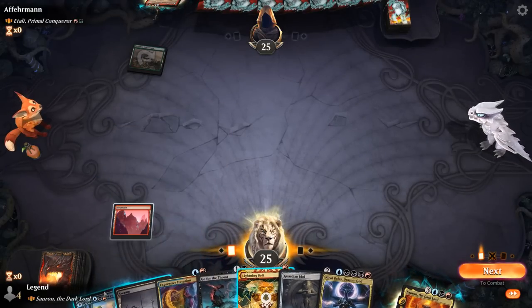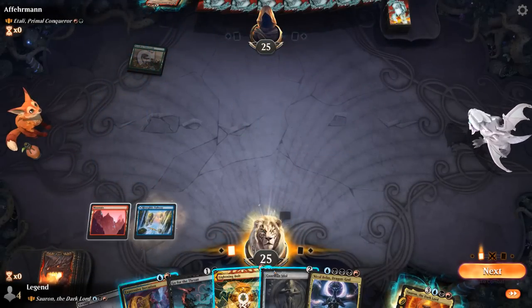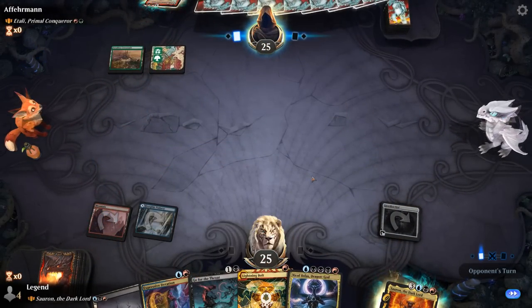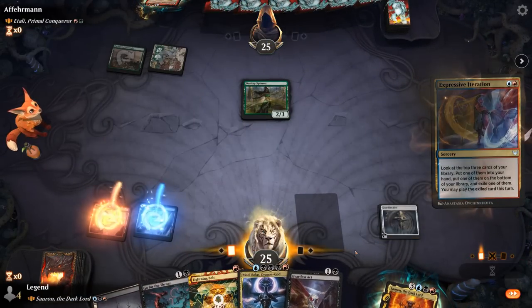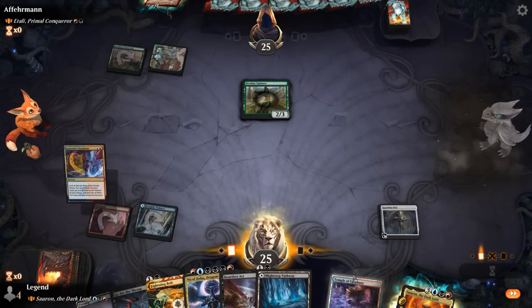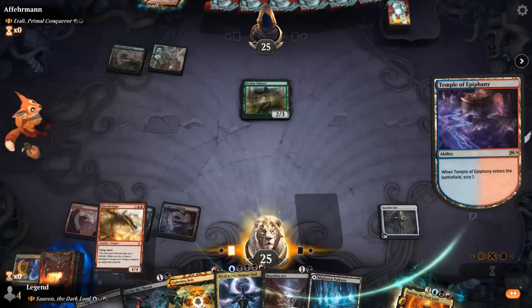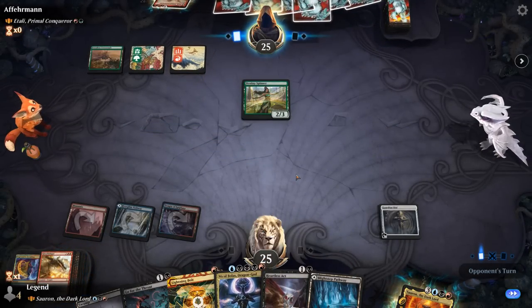Play this on blue — gonna need a lot of black mana eventually for Nicol Bolas, pretty far from making that happen. But I want Expressive Iteration next turn and be able to play my land from exile. A Destiny Spinner I don't really care about, so let's iterate and try to hit our land drops. Temple will do and then just another land in hand.